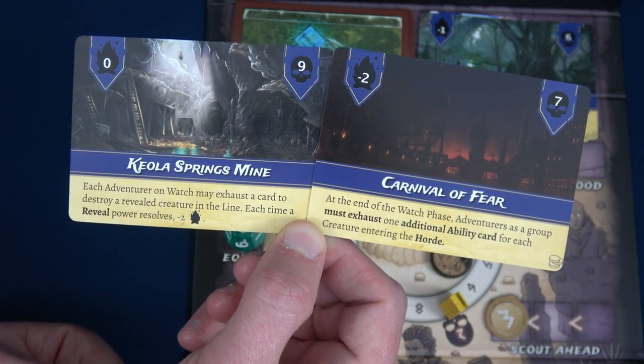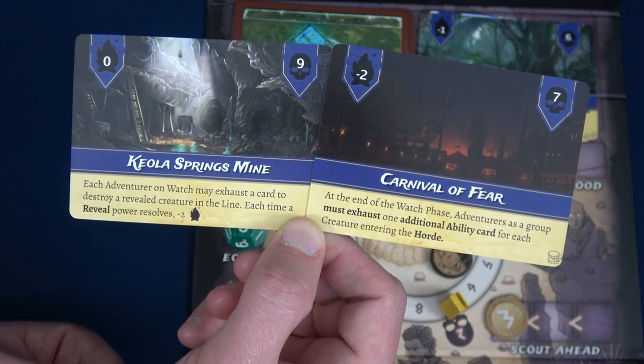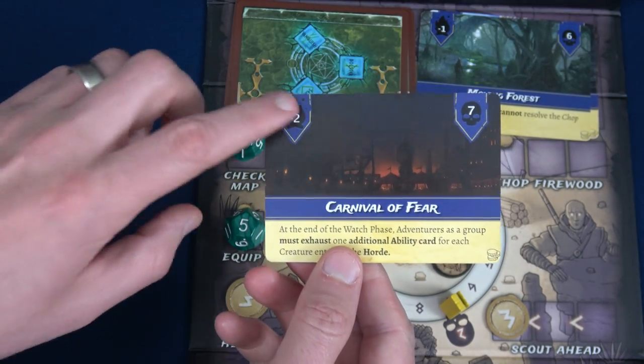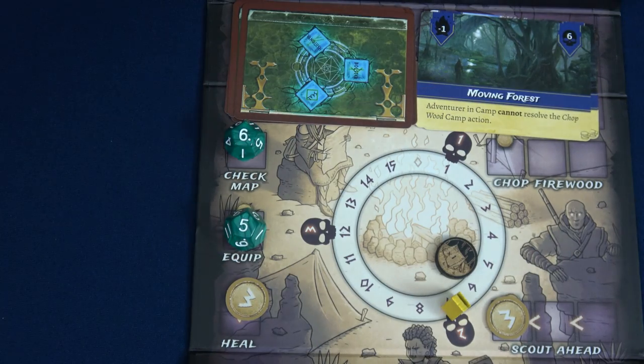The Carnival of Fear: at the end of the watch phase, adventurers as a group must exhaust one additional ability card for each creature entering the horde — and it has nine enemies. That's a lot. But Kayla Springs with minus two fire per reveal also seems rough. We're going to deal with the Carnival of Fear — putting it here and placing Kayla Springs at the bottom of the unused locations.